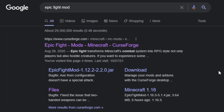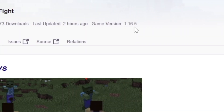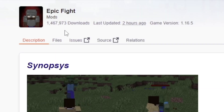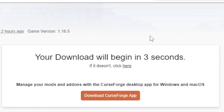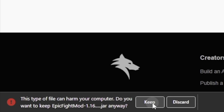Search 'Epic Fight Mod' and click the first link to the CurseForge website. As of recording, the Epic Fight Mod is for version 1.16.5. From here click the Files tab, and if you want the latest version just click the download button. Wait five seconds and it will download at the bottom. Save it to your downloads folder.